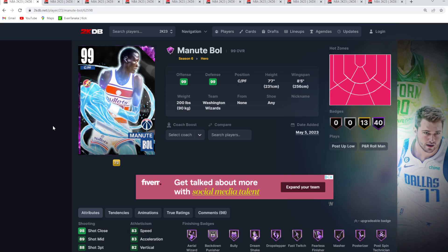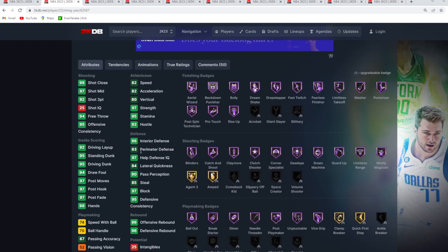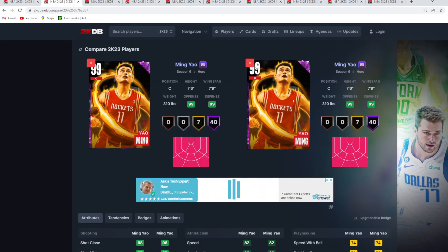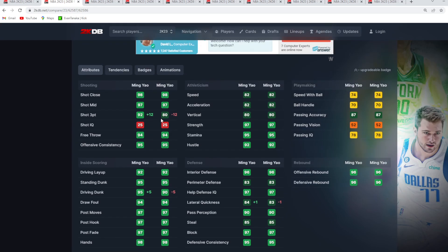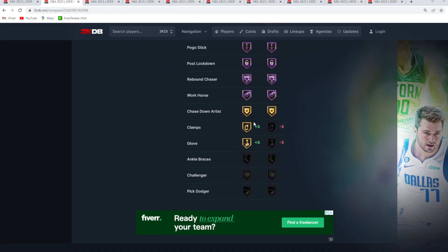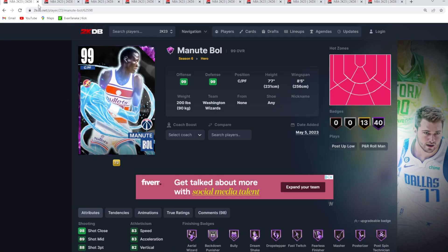The two best cards in the game come down to Dark Matter Hero Yao Ming and Dark Matter lock-in Manute Bol. Hero Yao at number 2 takes a step up from the other Yao versions — the biggest difference isn't stats (only plus-12 three ball) but the Hall of Fame shooting badges: Blinders, Corner Specialist, Limitless Range, Clamp Breaker, Quick First Step, Limitless Takeoff, and Fast Switch. These key badges plus the higher three rating make a real difference. I think Hero Yao Ming is the second best card in MyTeam.